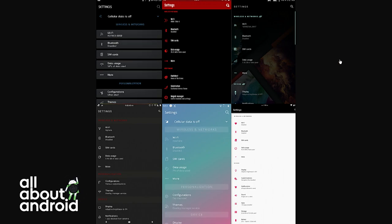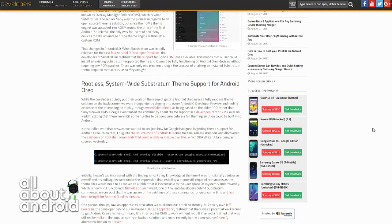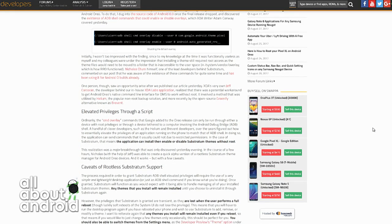No root is required, but ADB shell is required to grant privileges to Substratum in order to make the changes to the theme. So you're going to have to know what you're doing. But once the theme has changed, it stays and survives rebooting, which is crazy. But the privileges to change them do not, so you need to use the ADB shell to do that again.